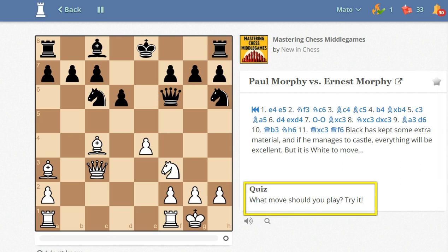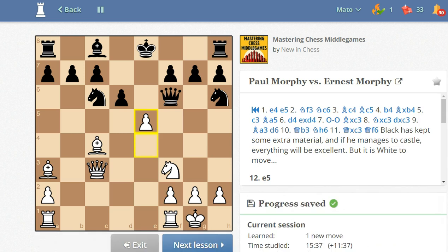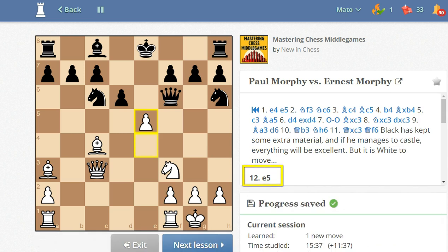White must play aggressively. And the most aggressive move is e5. Let's try e5. It looks like this is the move. By sacrificing a third pawn, Morphy prevents Black from castling.